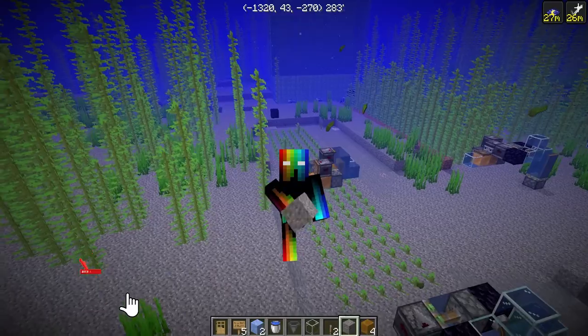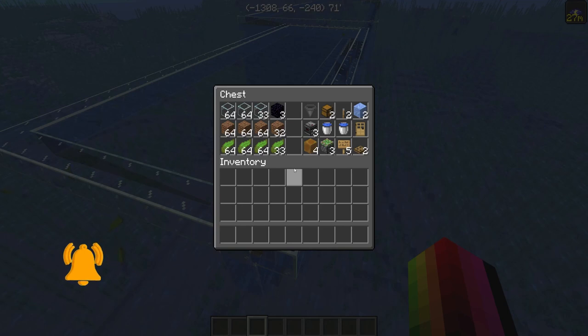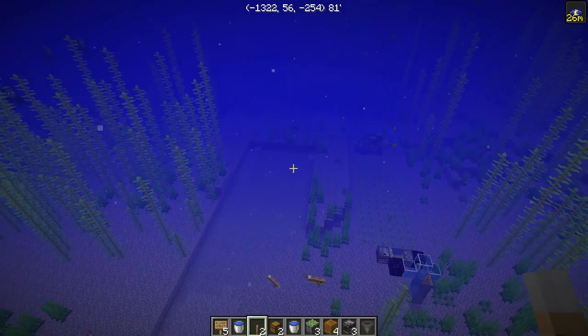Here are all the materials you're going to need to build this farm. I'll also have all the materials listed in the description. These are just normal building blocks — I'm going to use glass so we can see through them. You don't really need all of this kelp, but it is going to be helpful to get things rolling. If you have three and a half stacks of kelp, that's good. These are temporary blocks — I'm going to use dirt because it's really easy to remove.